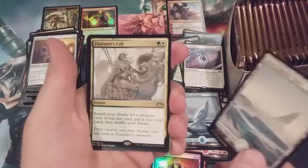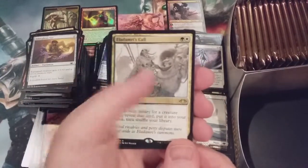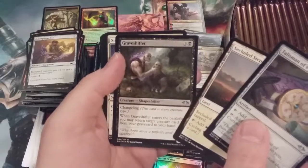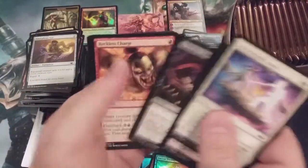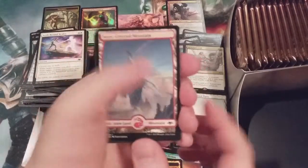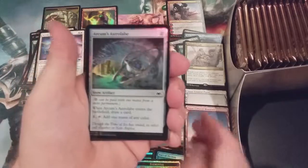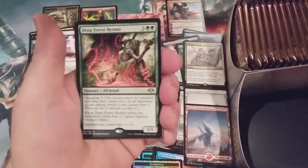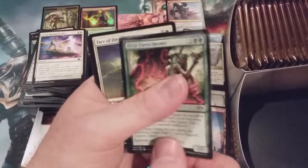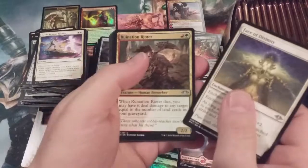Artwork, plains, and Eladamri's Call — originally printed in Planeshift. Talisman, Step, and a Graveshifter. Foil elemental token — that headless guy again, second time we've gotten that. Mountain with foil Arcum's Astrolabe and the Deep Forest Hermit — this is definitely a shout-out to the Deranged Hermit. I will put him right into the squirrel deck! Hollow Head Sliver — amazing, just awesome.